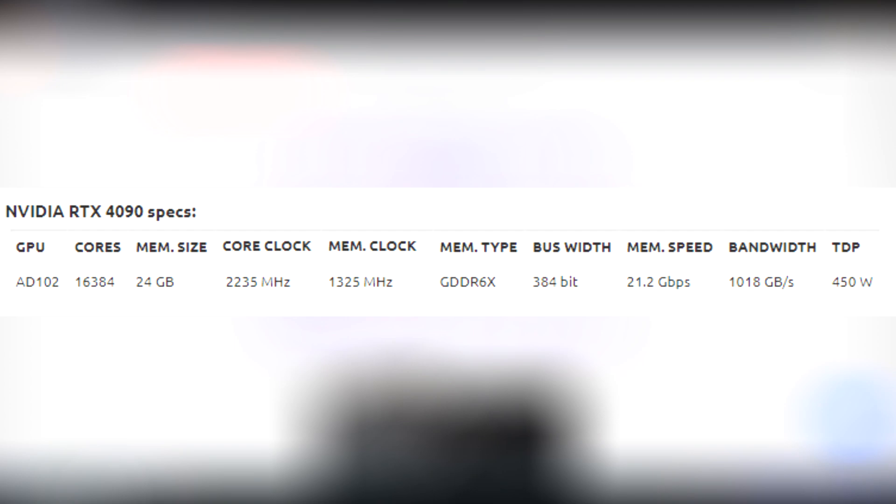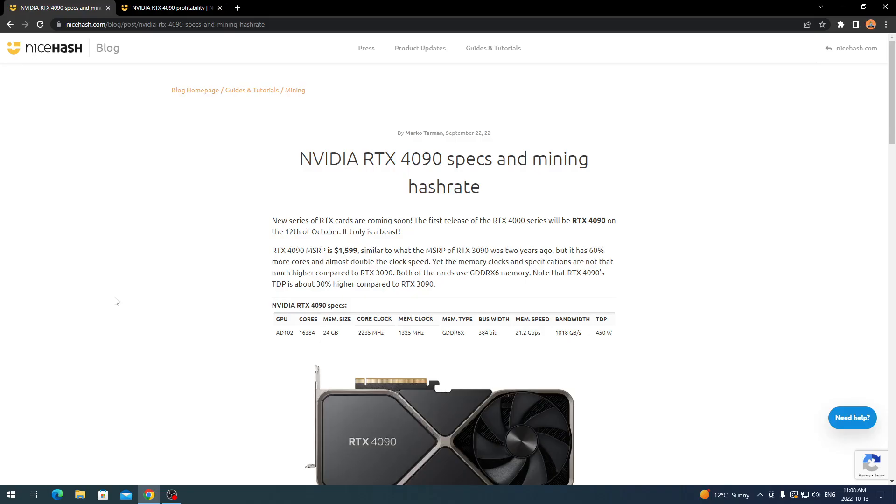The RTX 4090 specifications: GPU is AD102, cores are 16,384, memory size is 24 gigabytes, core clock is 2,235 MHz, memory clock is 1,325 MHz, memory type is GDDR6X, bus width is 384 bits, memory speed is 21.2 gigabits per second, and bandwidth is 1,018 gigabytes per second.